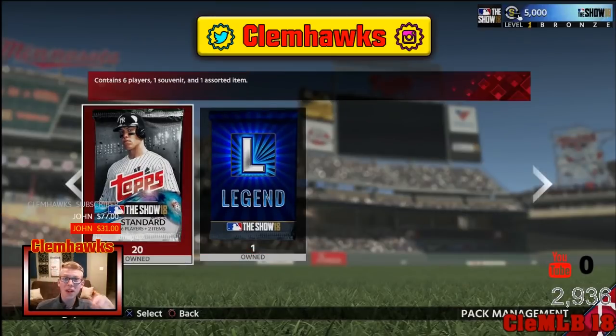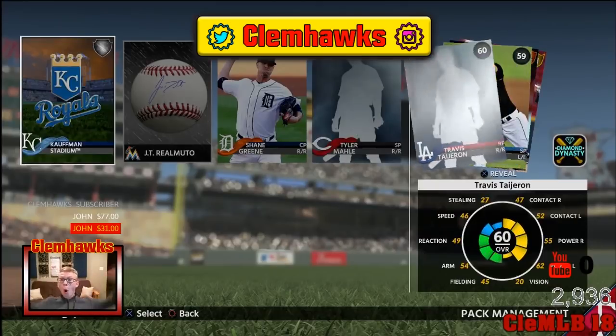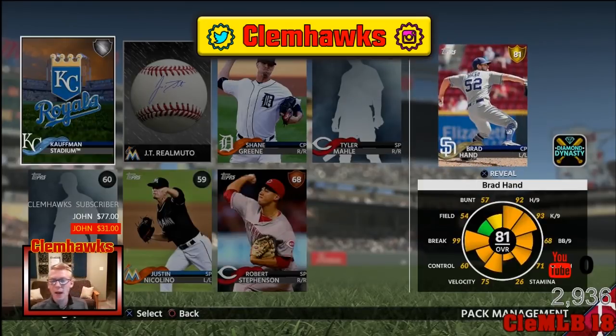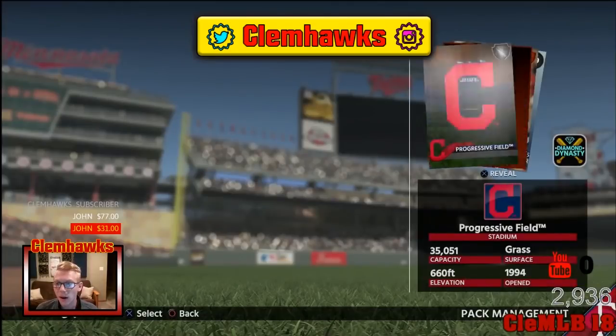20 packs boys, 20 freaking packs and a legend card. The legend card is probably going to be like 75 overall, but you know what, we're having some fun. Right away first pack — we're getting a gold! Brad Hand. Okay, not what I really wanted but hey he's a lefty closing pitcher. Hopefully he goes for something. One gold, one pack. Let's freaking go. 19 left — I'll take 19 more golds. Throw a diamond in there, that's great.